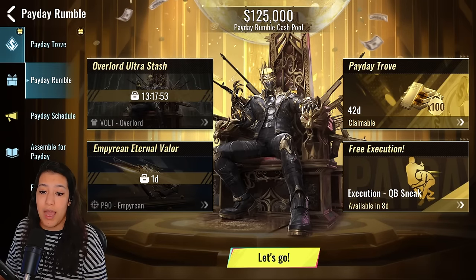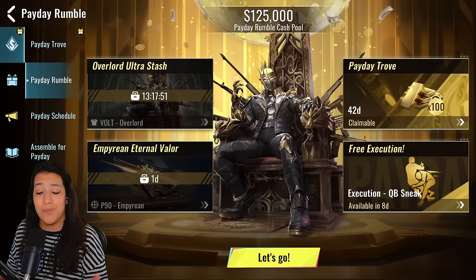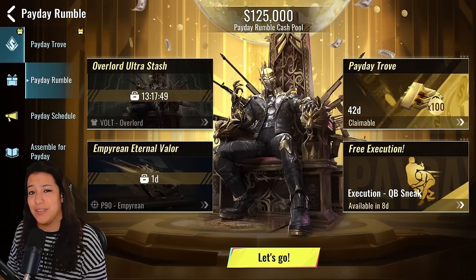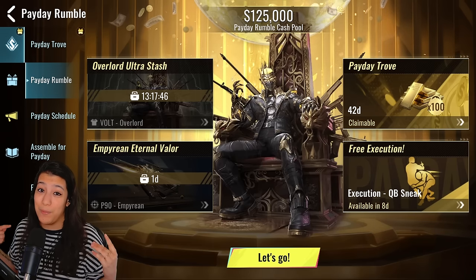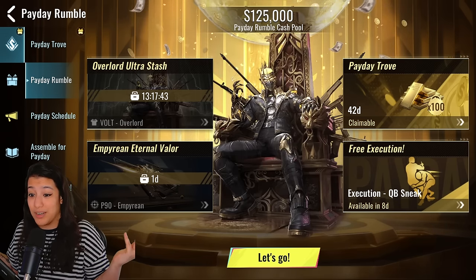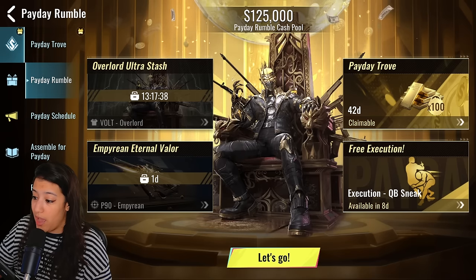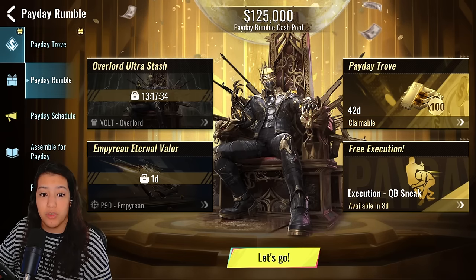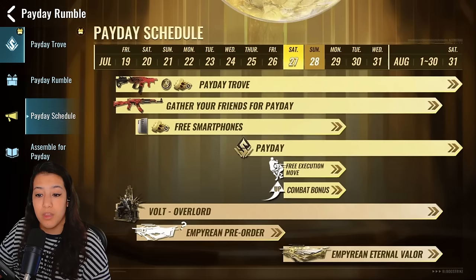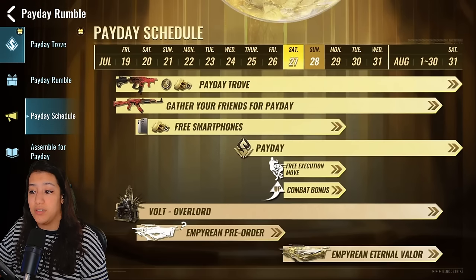Up next we have Payday Rumble. Coming up we have the Vault Overlord Stash and the P90 Eternal Stash — this skin looks really crazy and really good. A lot of people thought it was an AUG skin but it's actually a P90. We also have a free execution available in eight days.